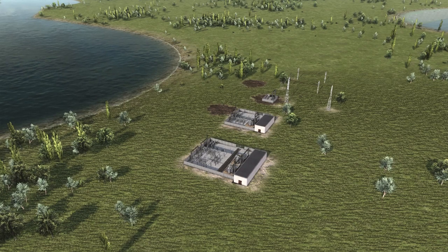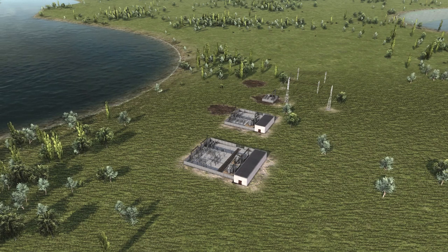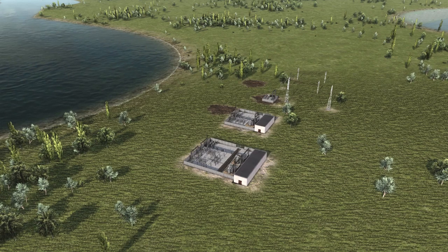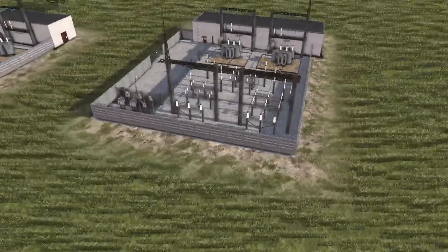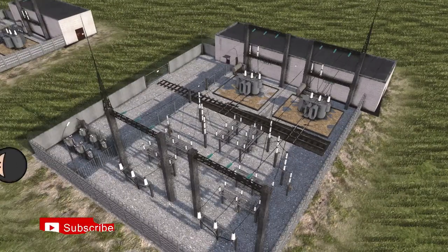First one, and actually the best one in this presentation, is the Transition Station Pack by Schottke. Obviously Schottke knows what he's talking about. I have a history — my high school degree was in electrical engineering — and I was shocked when I found out how realistic this looks compared to vanilla ones. They are just a joke.